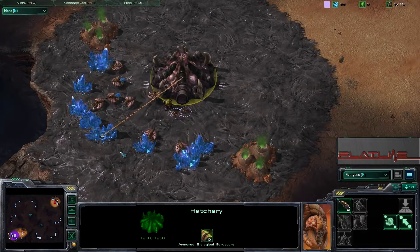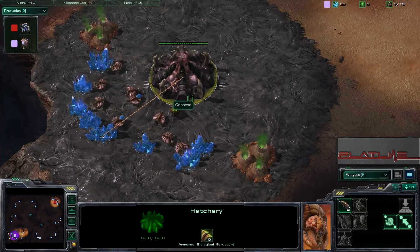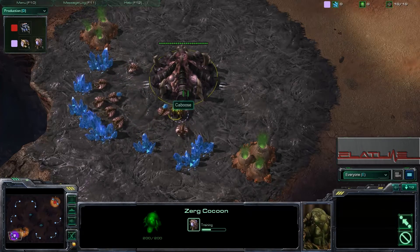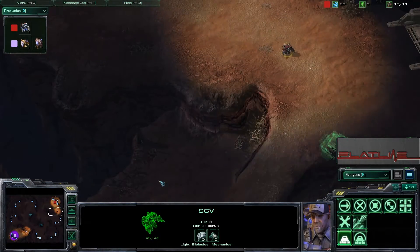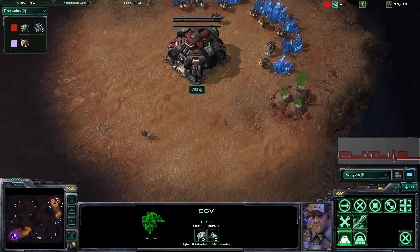Caboose, of course, being a random player as far as I know, going to be choosing Zerg with a 9 Overlord opening. Very smart play, I like it. Viking is going to move out and build a Supply Depot at his choke. Again, very smart play — you don't want to lose to a speedling run-by.